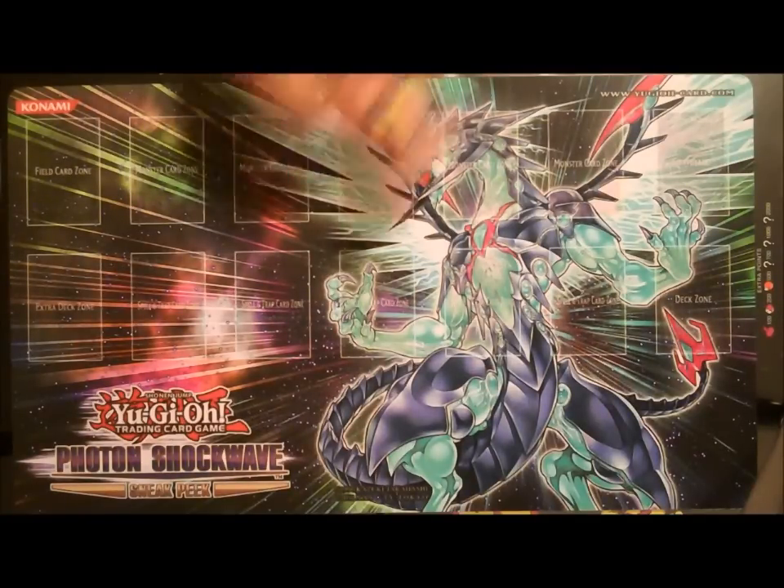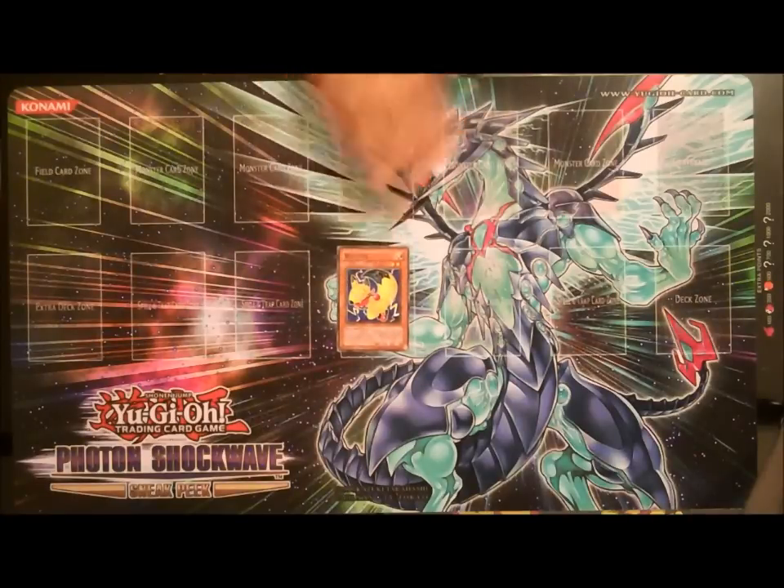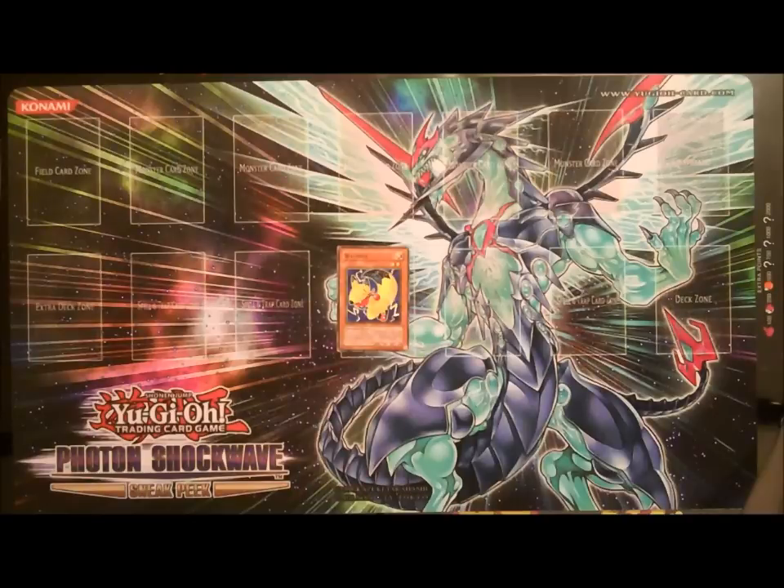The first card is Watt Fox. Watt Fox is a two-star tuner. If this card is destroyed by your opponent's card, either by battle or by card effect, your opponent cannot special summon a monster or activate spells, traps, their effects, or monster card effects for the rest of the turn. One of the nice things about this is he doesn't have to go to the graveyard for his effect to activate — it only needs to be destroyed on the field.